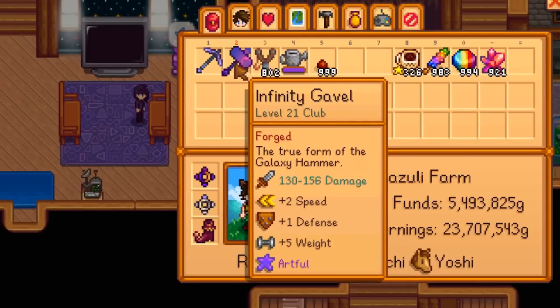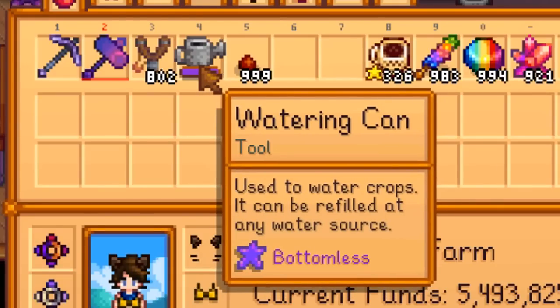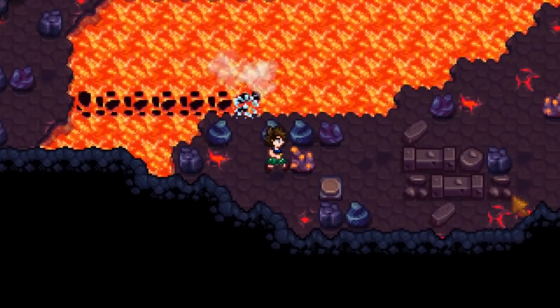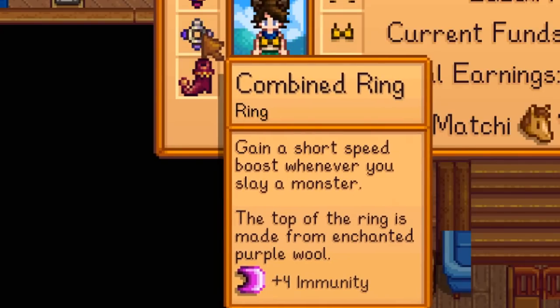Infinity Gavel with a triple ruby enchantment to increase the damage as much as I can, along with an artful enchantment to be able to use the special ability. I'm going to be using a Master Slingshot with explosive ammo — self-explanatory. And then we have the watering can. It's the regular watering can with bottomless, because the regular watering can is the only one that works very well with animation cancelling; otherwise you risk accidentally charging it too much, which is much slower. For rings, I have an Iridium band and ruby ring.